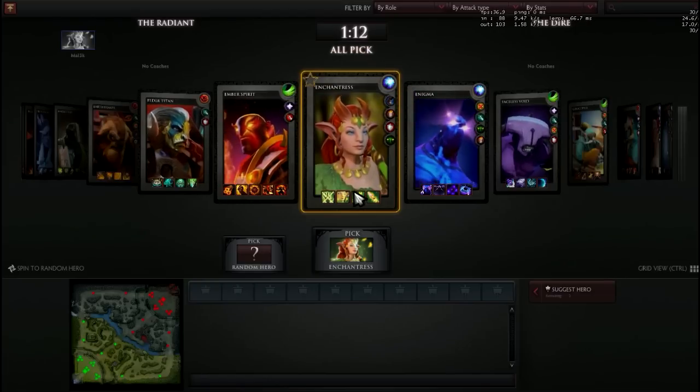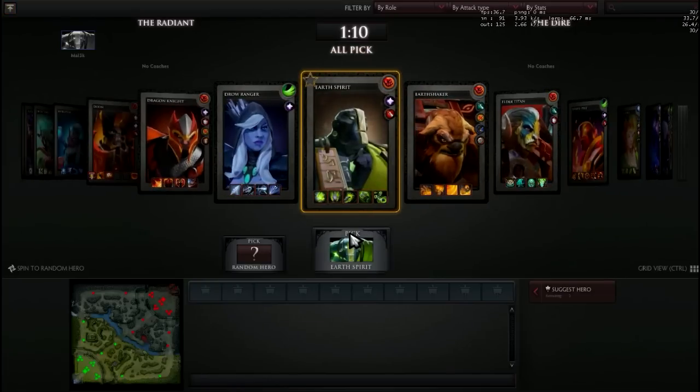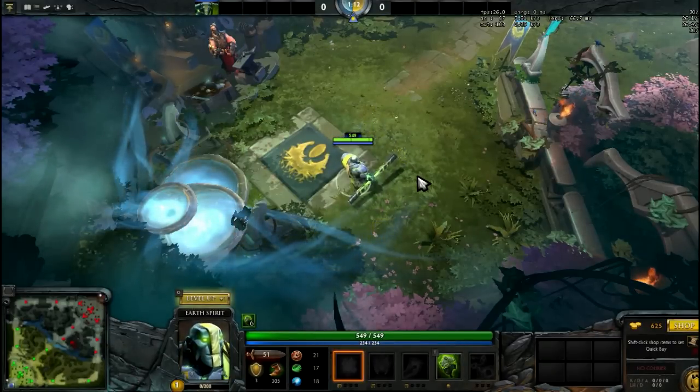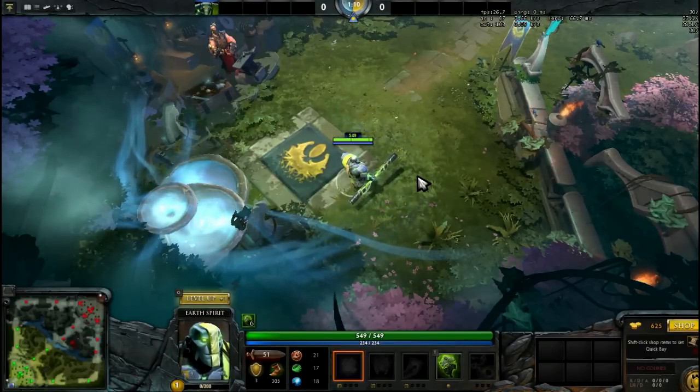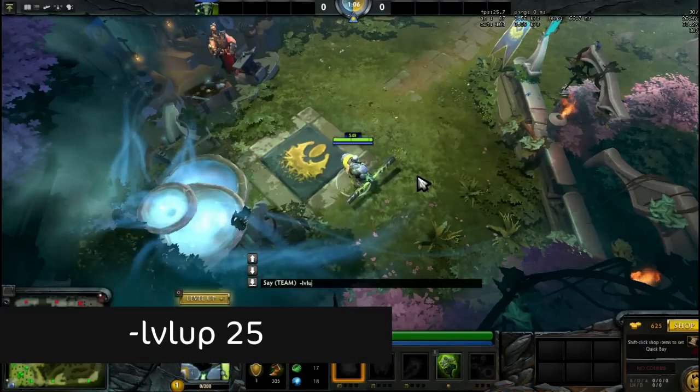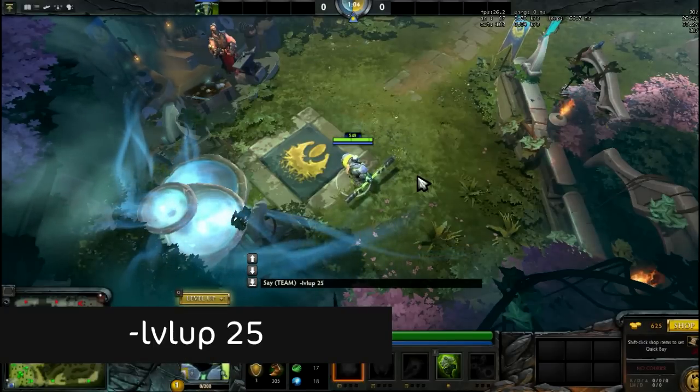After that, choose your hero and let's start. If you want to level up quickly, open the chat and type -levelup and the level number, which is 25.